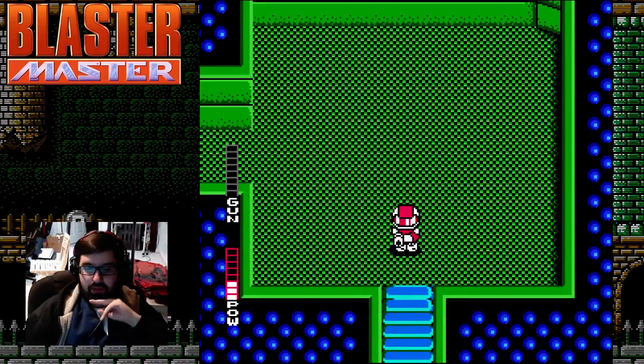Welcome back to the Blaster Master tutorial part 9.5. This is a Japanese-only trick and it will be a modified version of the crab glitch.